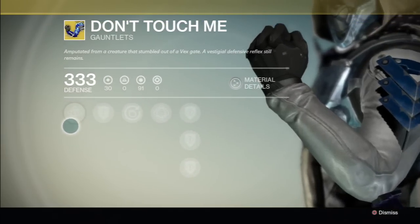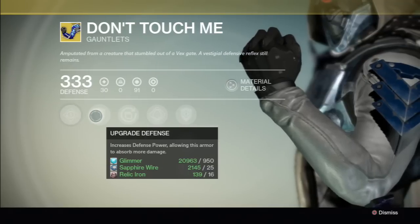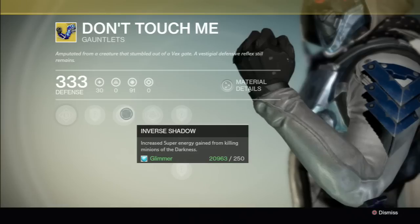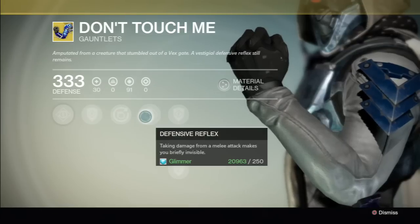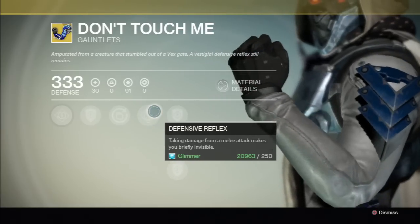Got Special Weapon Reloader — increases the reload speed of all special weapons. Got Upgrade Defense. Getting First Shadow — increases super energy gain from killing minions of the Darkness, so that'd be useful. Defensive Reflex: taking damage from a melee attack makes you briefly invisible.